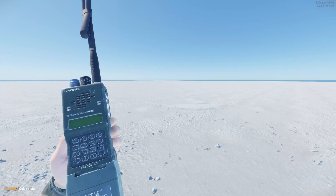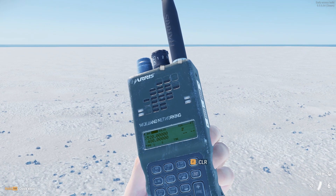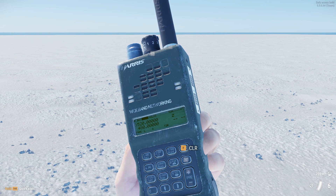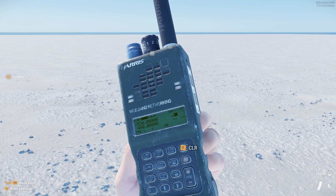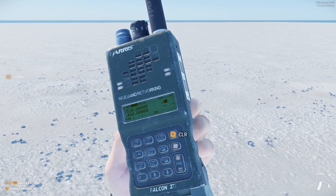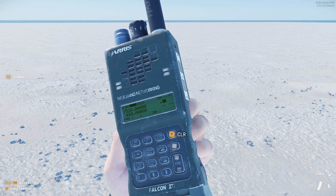Good day lads, this is a small update on the PRC152 radio. I want to show off the working menu and quite a few different features, like for example detection of the player speaking to the radio. You can see right now that I'm transmitting information through the network and there's an icon and a progress bar that shows the amount of power that I'm putting out.